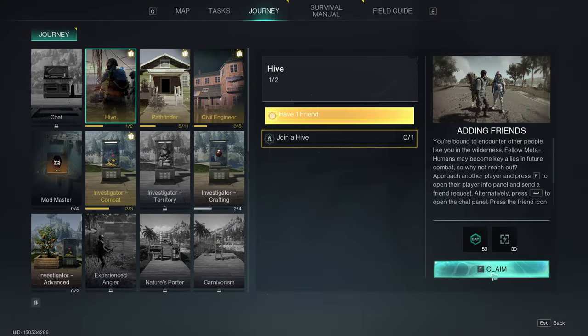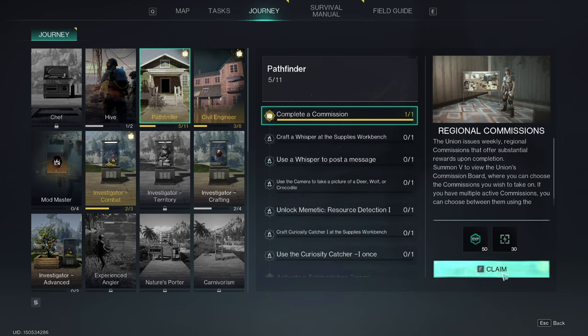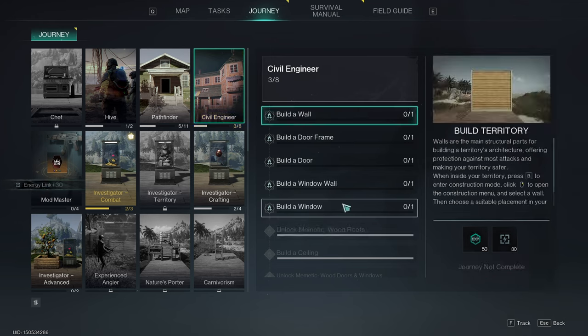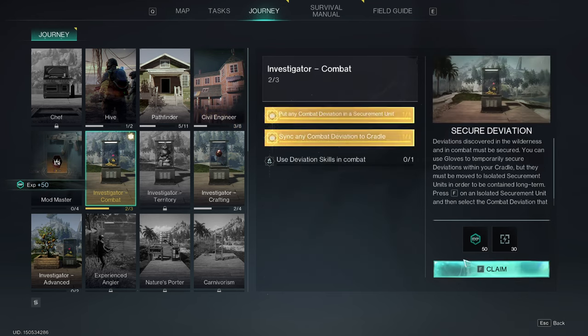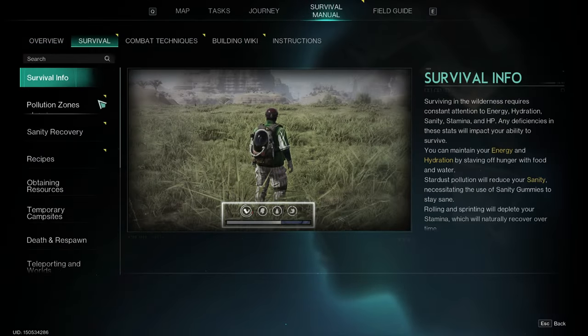Let's go collect the points found through the journeys, and then we'll tackle those pesky survival challenges that keep updating. I have to say, having a portable wiki is really handy. But for someone like me who hates those annoying pins, it's a real pain — but hey, it's useful.